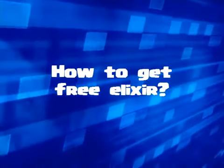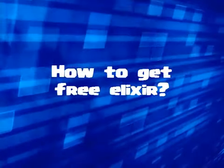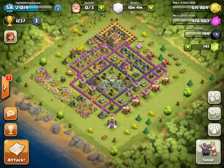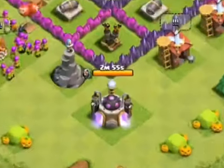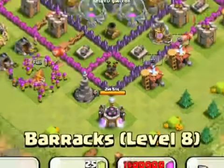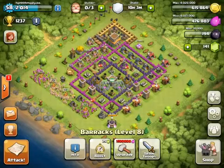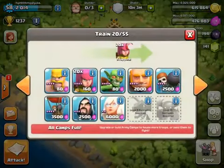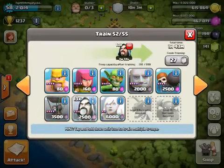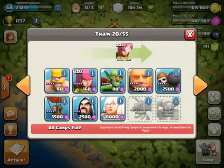How to get free elixir. We are at the end of wizard upgrades. Take note that we start this video with 476,803 elixir. Queue up the troop being upgraded in all barracks — in this example it is wizards.